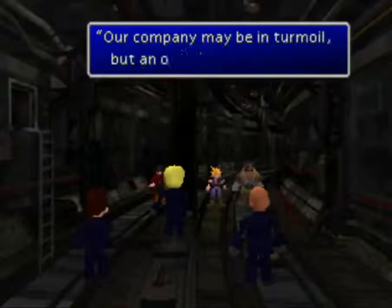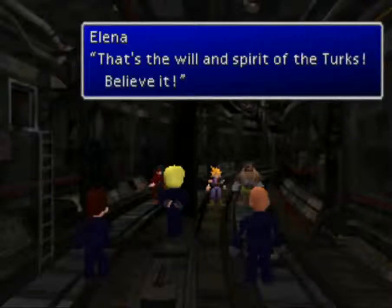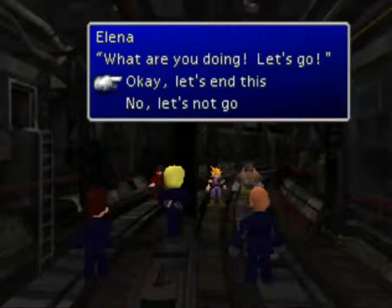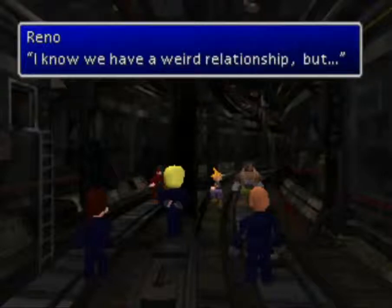The other thing to note about these guys is they each have a different elemental absorption. Elena absorbs ice, Reno absorbs lightning, and Rude absorbs ice - they're all immune to gravity. So we have the option - let's take them out one more time. They all have a different amount of HP, which is kind of weird.